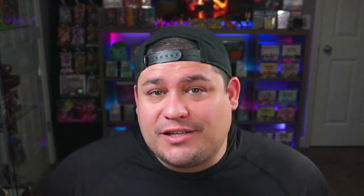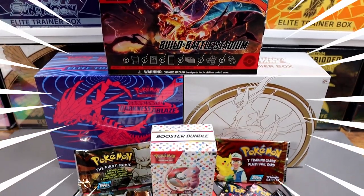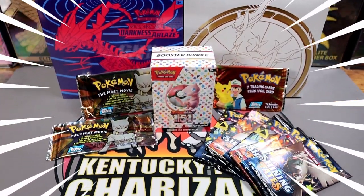Laid out in front of me I have several products and packs from different sets that offer a potential chance to pull Charizard — we are going Charizard hunting! Because there are so many sets throughout the years that have contained Charizard, we can't open every one today, but we're opening some modern packs: 151, Obsidian Flames, Brilliant Stars, Shining Fates, Darkness of Blaze, and some vintage TOPPS packs.